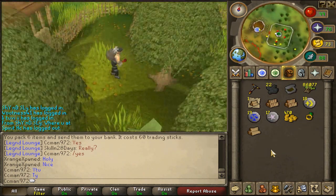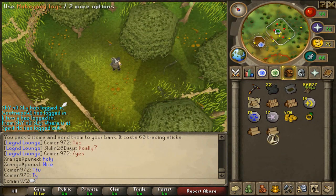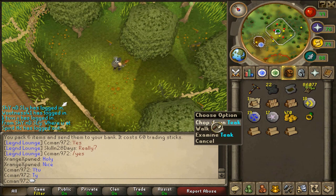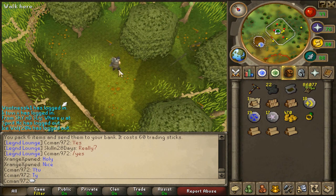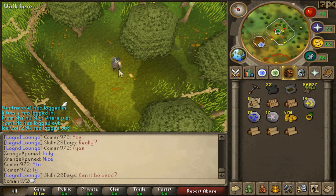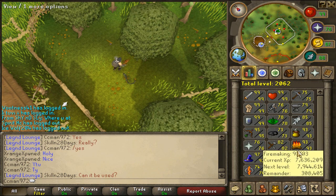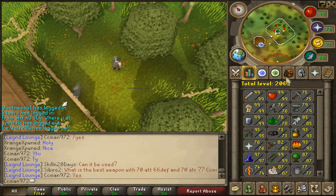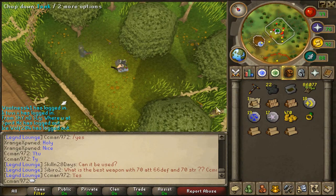I do have a nice outfit on. Mahoganies are pretty fast at my level - faster than yews. An Adze helps; I recommend the highest axe because when you're woodcutting you can firemake at the same time. I'm not even training Firemaking and I earned a level and a half so far. You'll earn HP fast too. And here are the teaks.